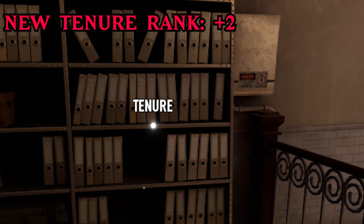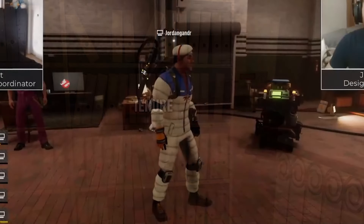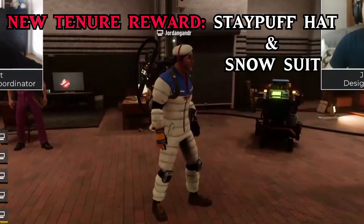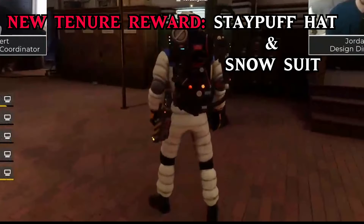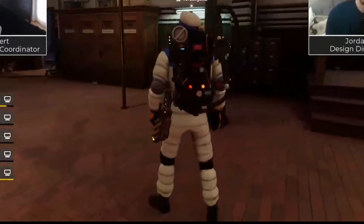They are adding a new tenure for the next DLC, which will allow players to rank up to level 300. With the new tenure, they added a new reward: the Stay Puft hat and the puffed up snowsuit, which can be customized to a different color. I don't know if you can separate the hat from the snowsuit, but if you can, I'm 100% rocking just the hat on my character.